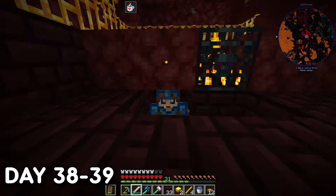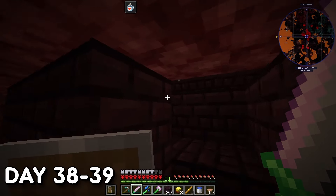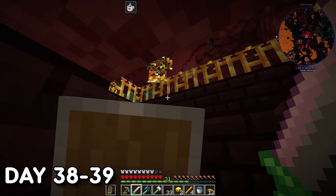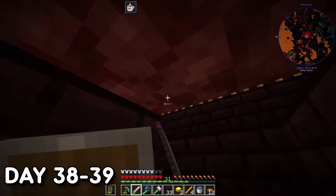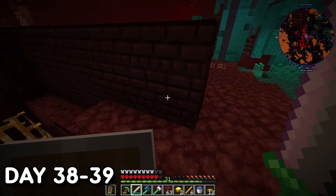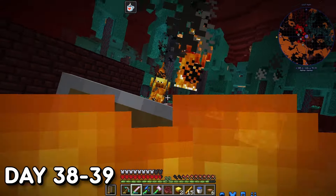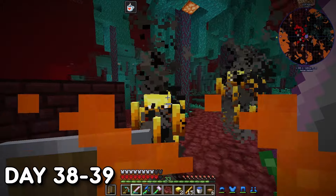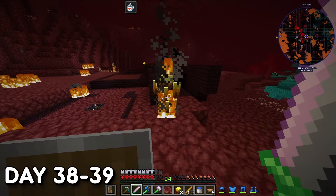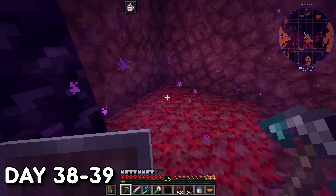Getting the Eyes of Ender was the easy part, but getting the Blaze Powder proved to be a challenge. When I approached the spawner I was too cautious and caused too many Blazes to spawn at once. So I cheesed the hell out of them, then went around from a different angle and found another spawner. I made the area flat to have an easier time gathering Blaze Rods and XP. In between waiting for Blazes to spawn I farmed local Endermen for pearls, then headed back home feeling I had gathered enough.